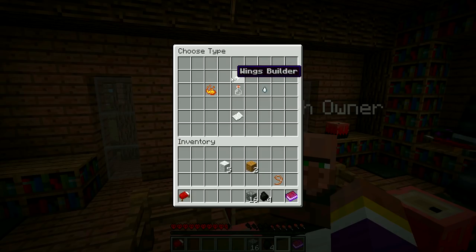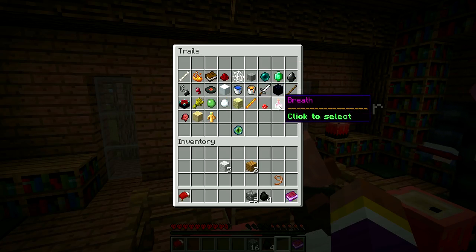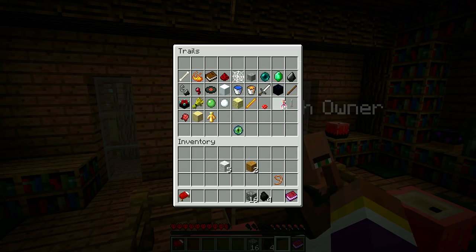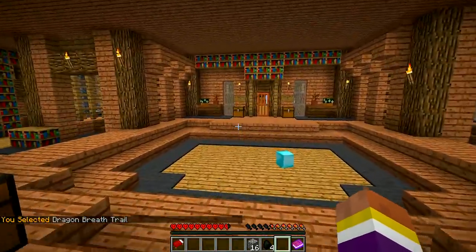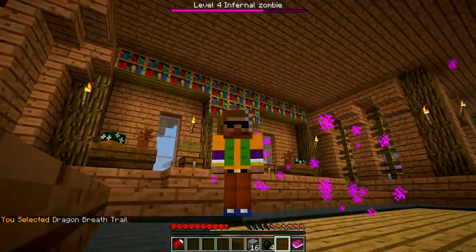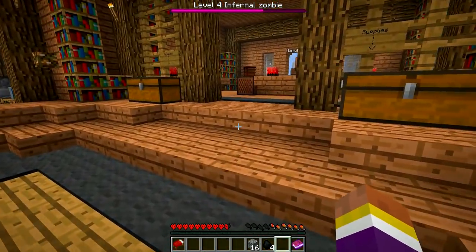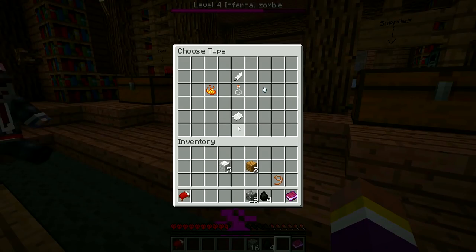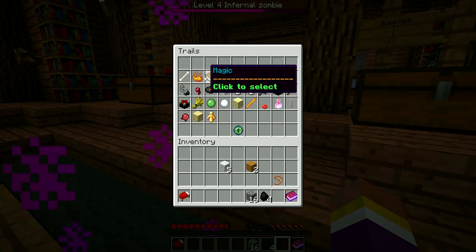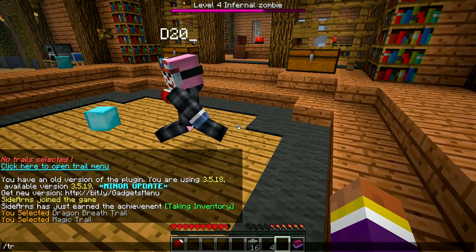All right, we have to do trails. Let's do the trails first. You're inside a diamond block. Slash trails — there are particle trails, block trails, rain trails, wings, builder. Interesting. Whenever you move they follow you around. Some of these might get annoying though, like if I'm mining or something. I think all of them would get annoying. If it's subtle enough it'll be fine.